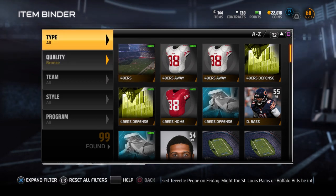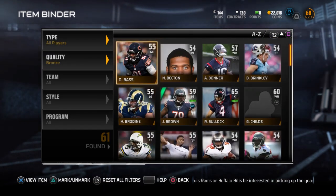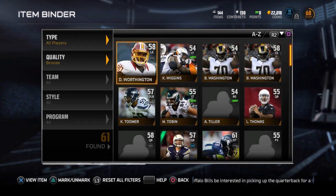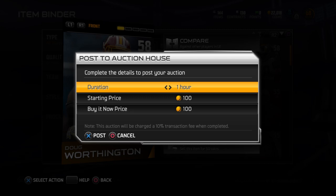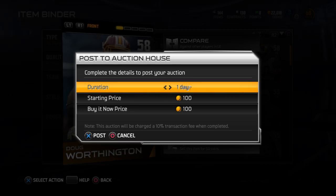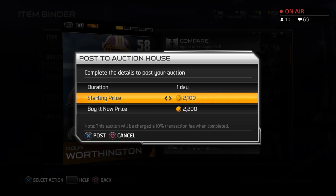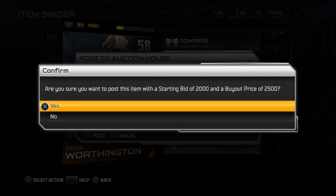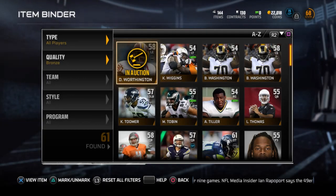I only want players - that's what I want. I got Worthington here - that's the one I just opened up. I'm going to put him up. I'm not trying to get too greedy or maximize profit, I just want him to sell fast. I'll put him up for 2500. If anyone's looking, he belongs to a set - so if anyone's trying to do that Redskins set, they're going to see mine.